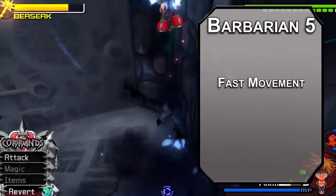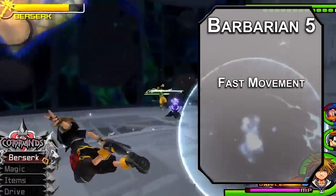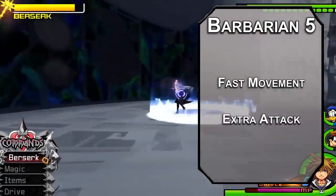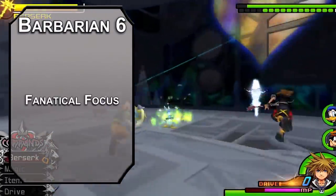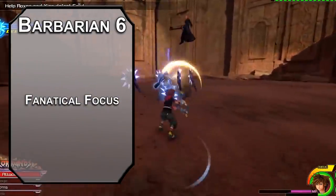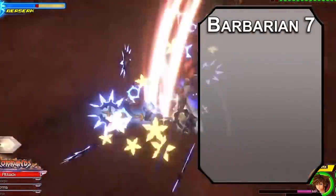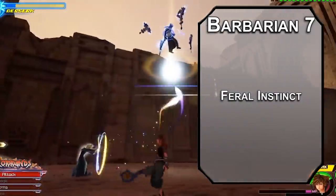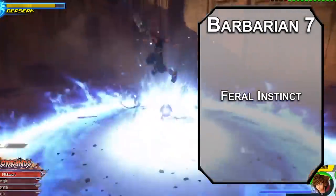Fifth level barbarians get fast movement, increasing your speed when you're not wearing heavy armor, so you can run down a dog, a duck, or a child — when you break it down like that, the bad guys in Kingdom Hearts seem way more evil. You also get an extra attack, letting you attack twice as an action for big damage from your big sword. Sixth level zealots get fanatical focus, letting you re-roll a failed saving throw once per rage — it's like the fighter ability Indomitable, but with four uses per day, so it's four times better, and you get it three levels earlier. That's a good deal. Seventh level barbarians get feral instinct, giving you advantage on initiative rolls, and you can act normally in the first round even if you're surprised, as long as the first thing you do is enter a rage.